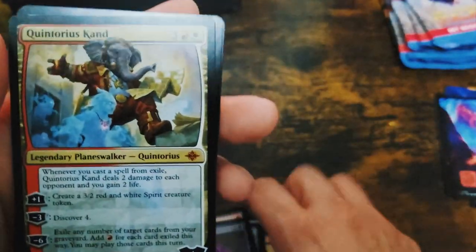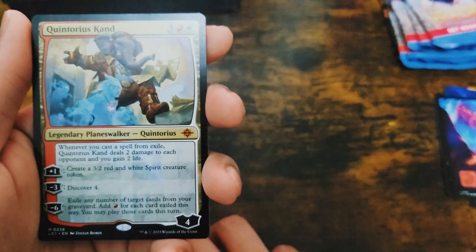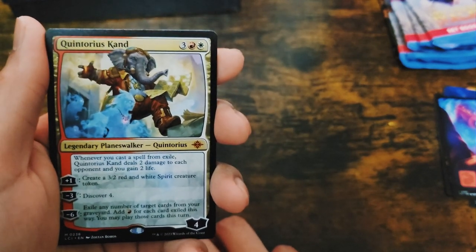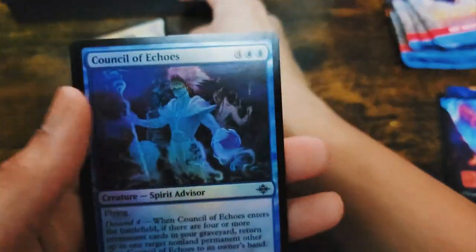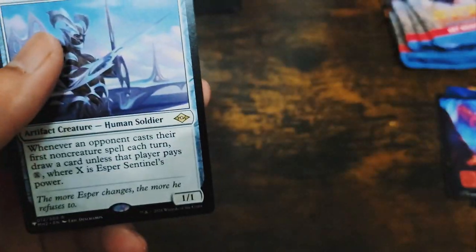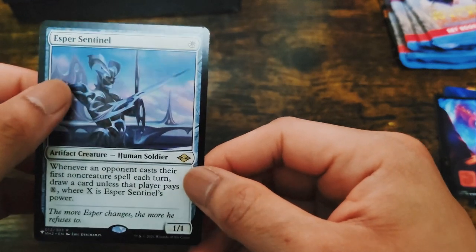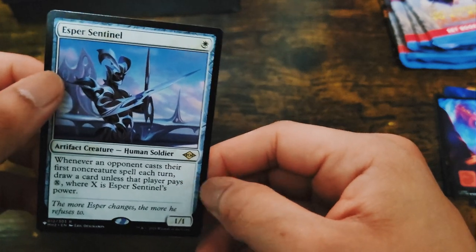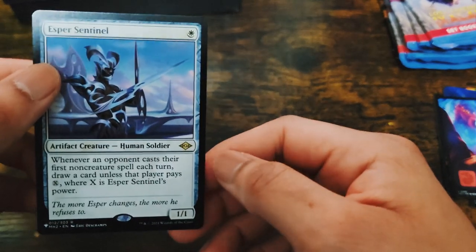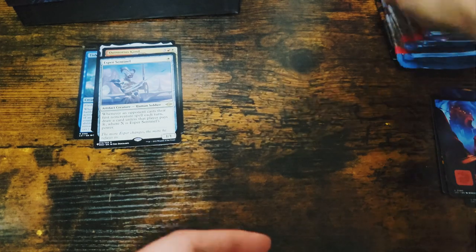No planeswalker there. A Quintoris Can — mythic! Nice. And a Council of Echoes, foil. Oh snap — from the list, a really really good pull: Esper Sentinel! A staple in Commander now, pretty strong card. Awesome, that's great.